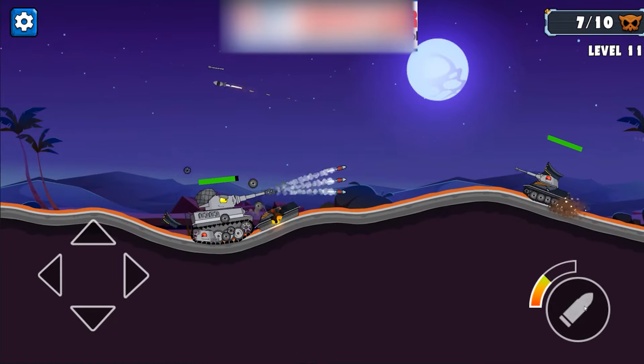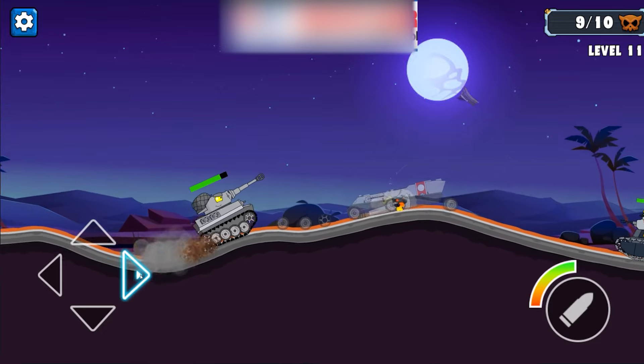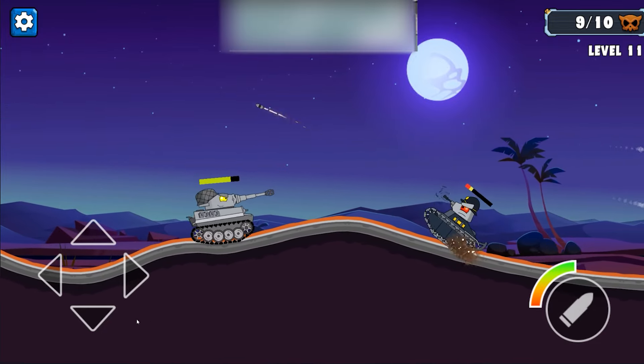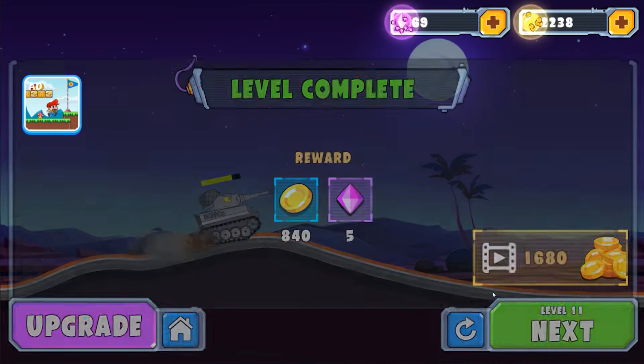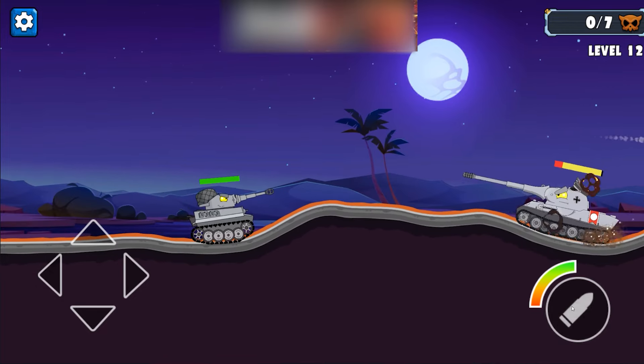That guy bum rushed us and got a couple hits off. This position isn't nearly as good as our last one, so let's see if we can't get a better one. The enemy is very good at shooting me here — we need to adjust our angle. There we go. That actually might allow us to get three shots off at once if we needed to.